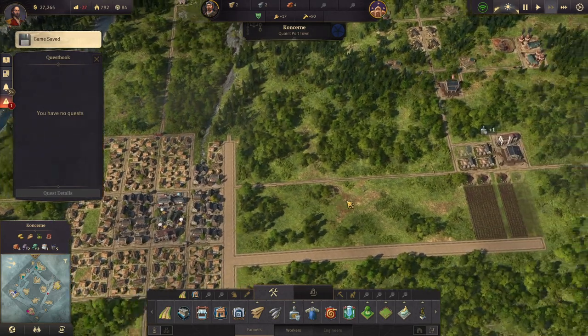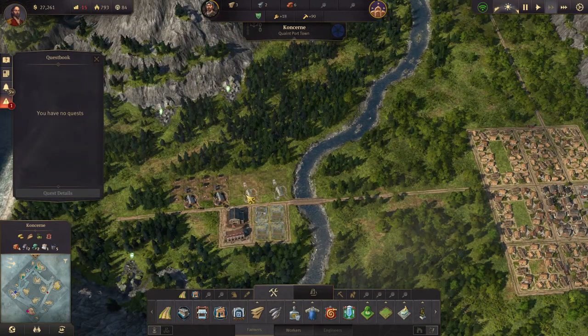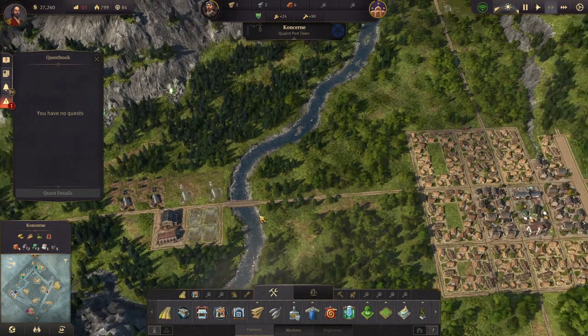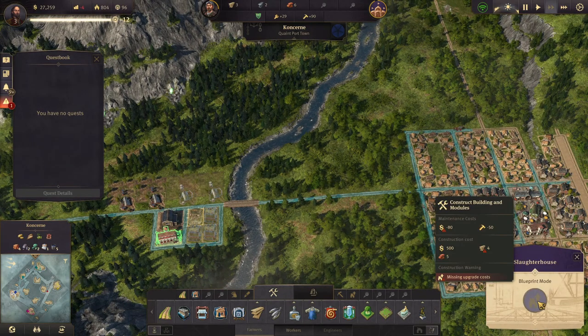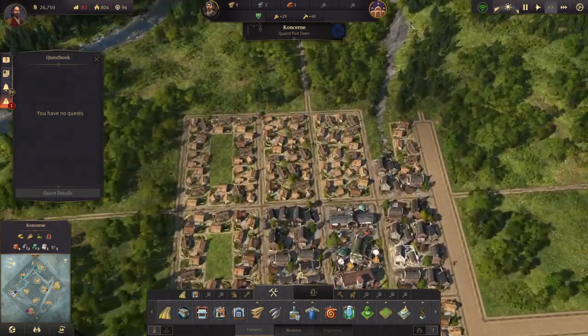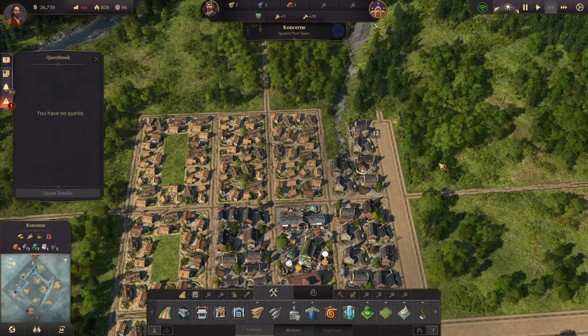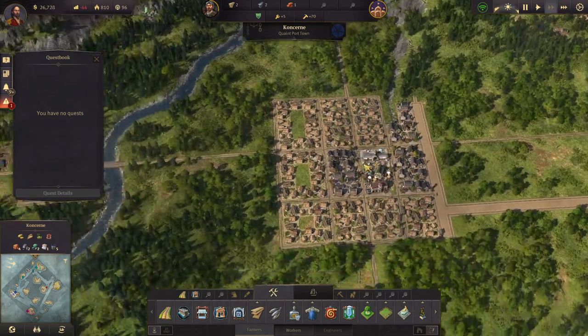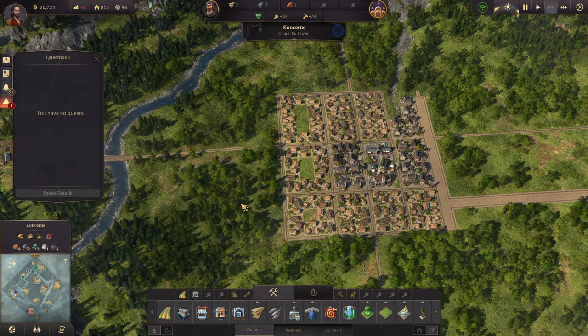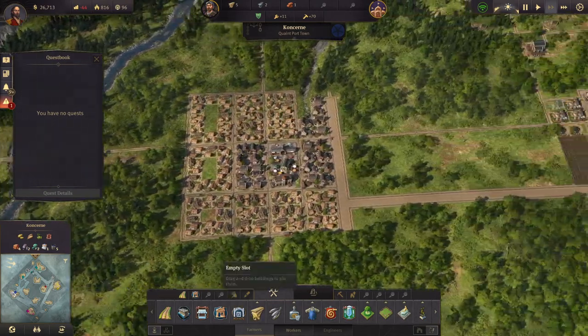Let's get some more workers. We can get one of our slaughterhouses going now — yes we can. We can upgrade these pretty soon. Sausages are coming in for our workers.